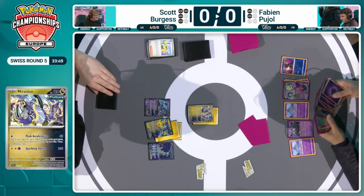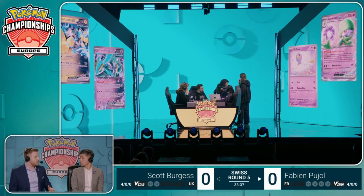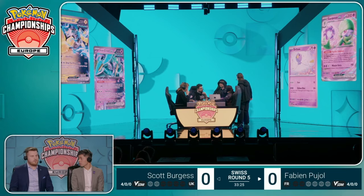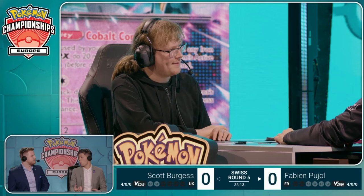This has turned into quite the interesting endgame scenario. That Iono down to two was really going to disrupt the Gardevoir because the Kirlia was taken out on a previous turn, so there is no draw on board except for the Greninja — and not much energy in deck, so you're unlikely to see that. Those three cards that Fabian will see, it's going to have to be very lucky — really hoping for the best in those final moments.